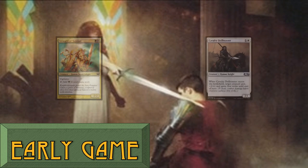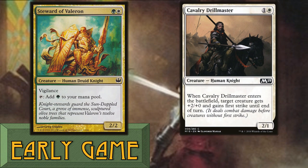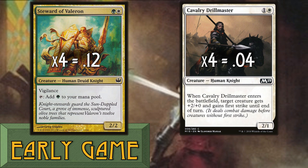Now we see some knights. Each one fills a special role. Steward of Valeron offers green mana. Its vigilance allows us to attack without tapping. Should it survive combat, the druid helps us cast a spell during the second main phase. Cavalry Drillmaster grants plus 2 power and First Strike and pairs well with Deathblade Elite. When this knight enters the battlefield, we use our only main deck combat boost. Therefore, we include a full playset.